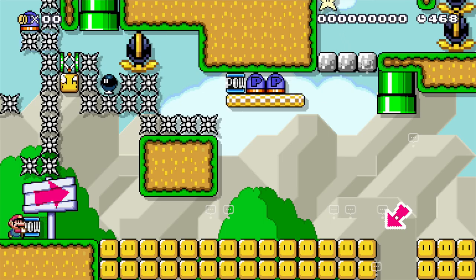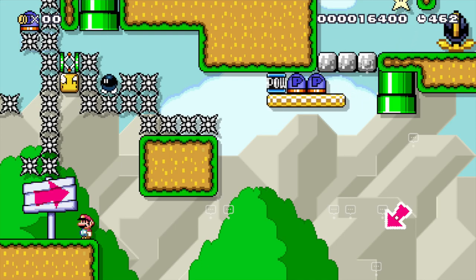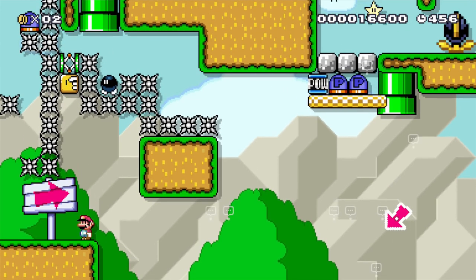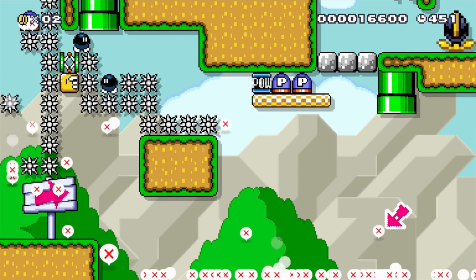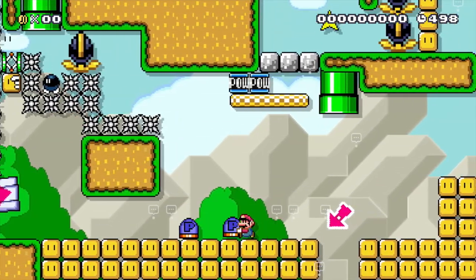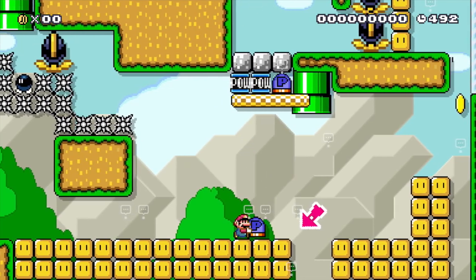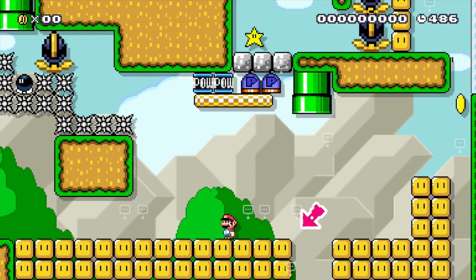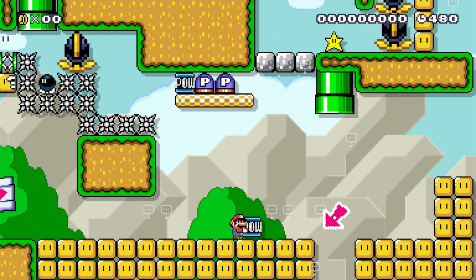Did that kill the thwomps? I guess is my question. No. And I used the POW after the coins were gone. So I can get one of these POWs. Can I not do it anymore? Oh no, here we go — so that'll give me a POW. I don't quite understand how the POW helps me.